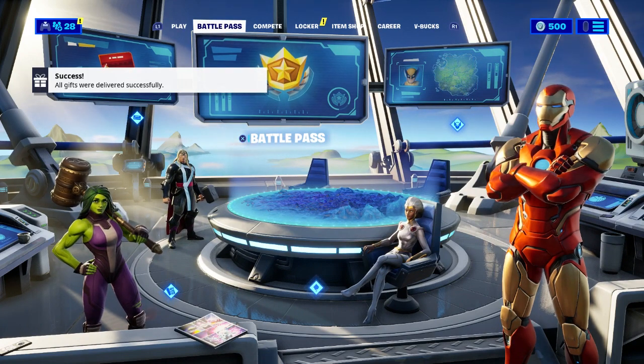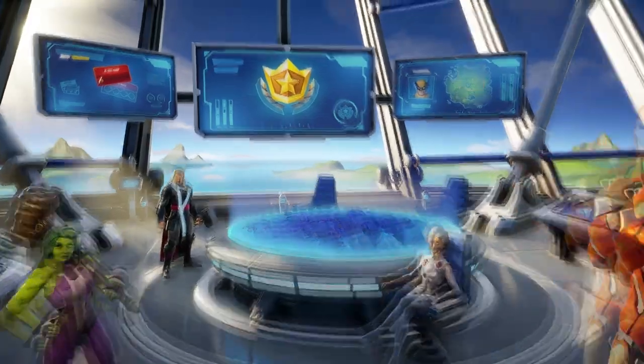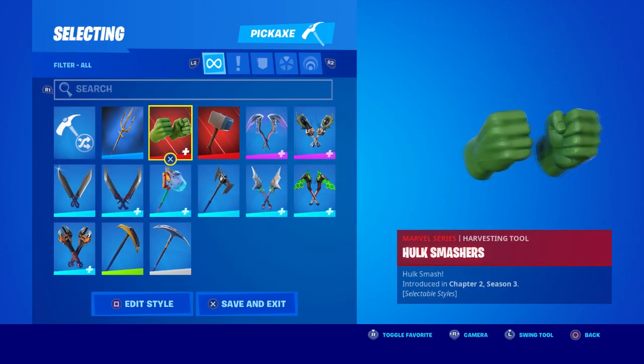Also share the video and turn on that notification so you'll basically be one of the first lucky winners. If you want anything in the item shop, make sure you smack the like, share the video, and watch the whole entire video, because in this video right here I'm going to show you how to get the Hulk Buster.